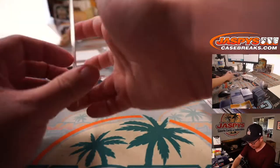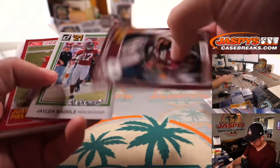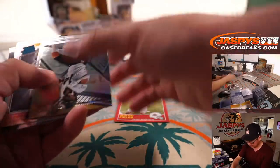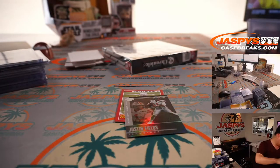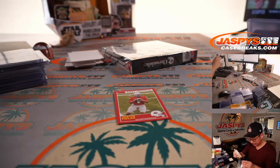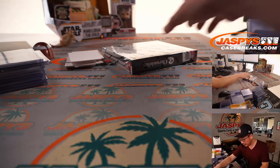There's another Mac Jones in the Chronicles design. Justin Fields to 149, Score card. Another Justin Fields. All right, and the final box.